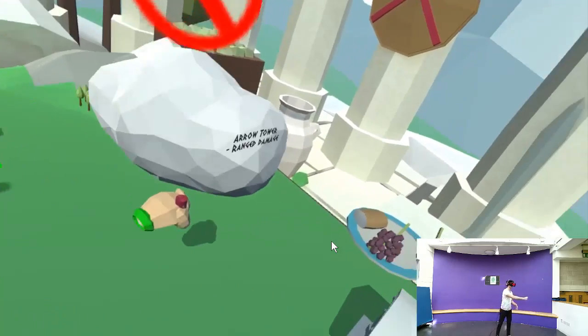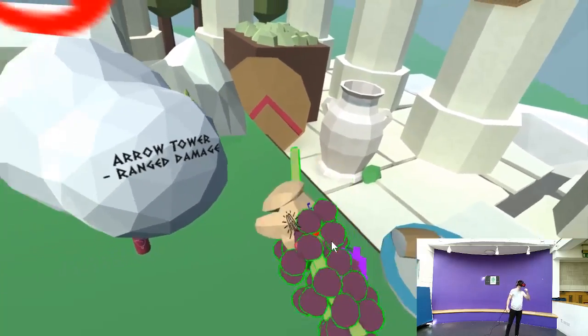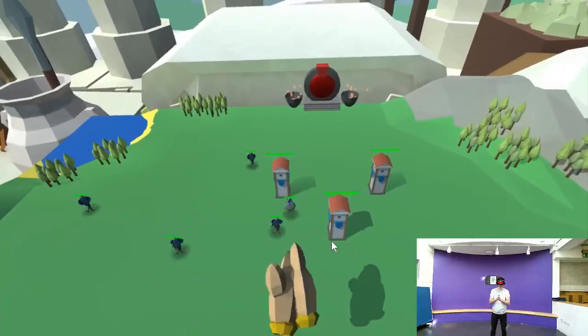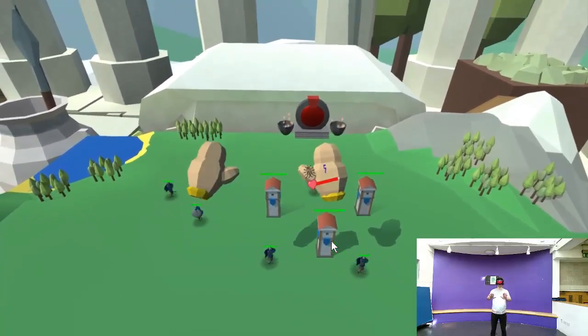Here you can see your soldiers. They will fight to the death for you. If you are of the wicked sort, they may be grabbed and thrown off the game board as a sacrifice for instant faith.